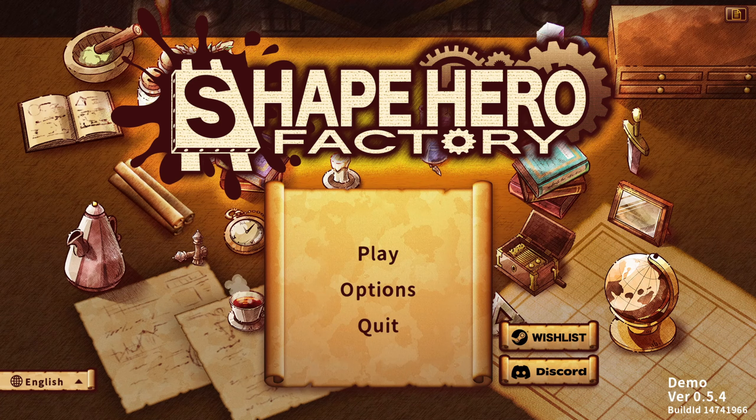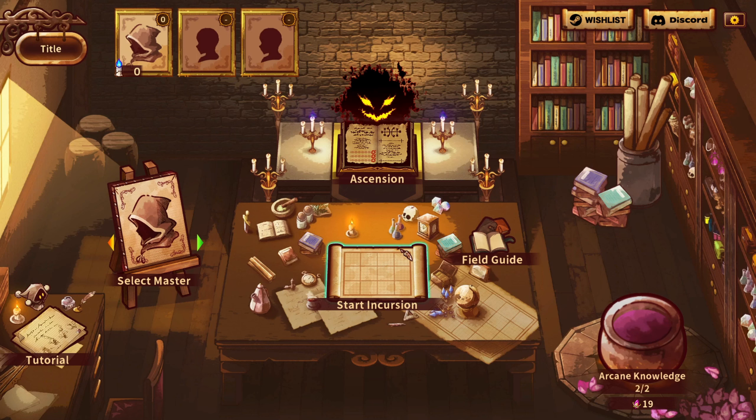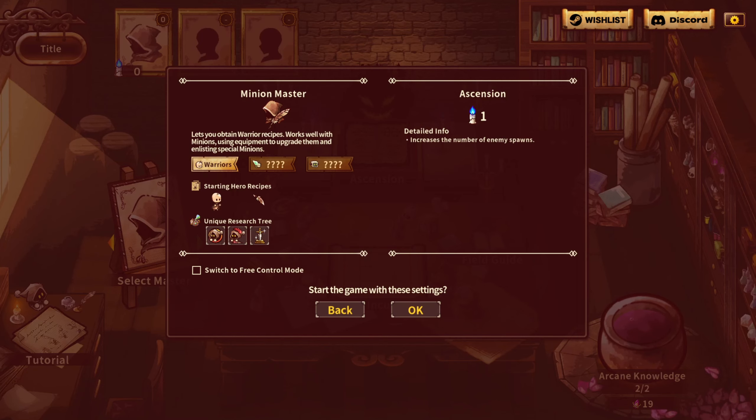Hey everyone, it's Nibs and welcome to Shape Hero Factory. I have already played this a little bit just to test it out, so I kind of know what I'm doing, but still kind of new to the game. I guess we just jump into anything? Switch to free control mode — I don't know what that means. Start going with these settings I guess. Let's go.